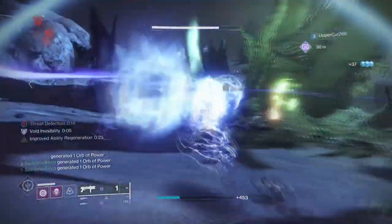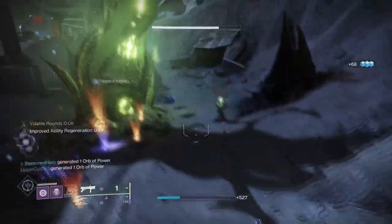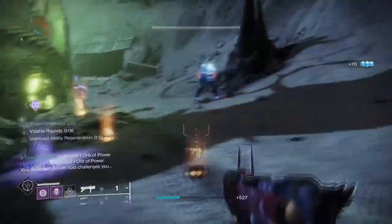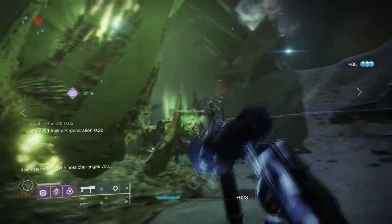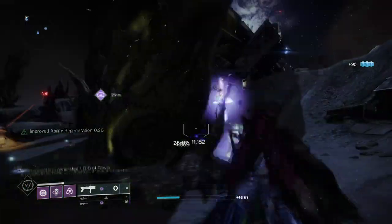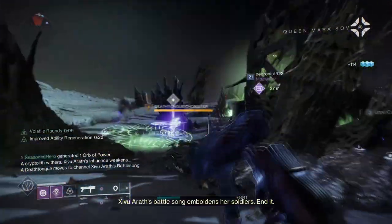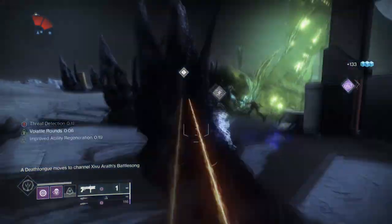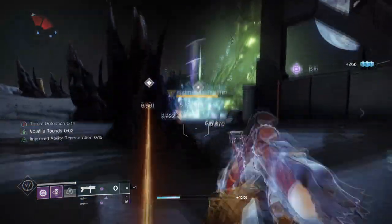Although this is catered towards Fighting Lion alone, you can use this with any void grenade launcher if you have a specific legendary with perks that you favour. This build is great for add clearing, inflicting chaos, and enhancing your Fighting Lion to not only do more damage but also apply a debuff and instantly strip elemental shields of your type, which will make any content you do an absolute breeze.